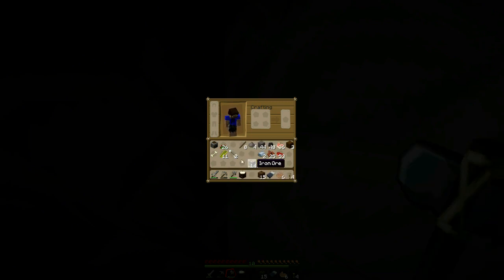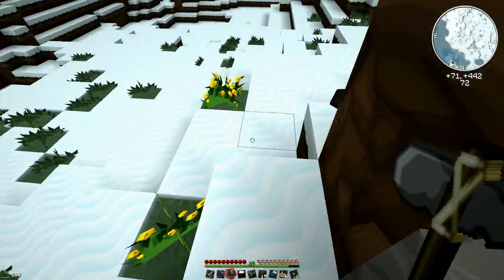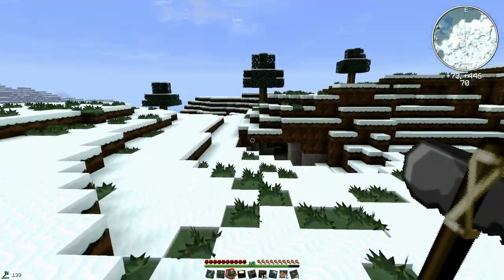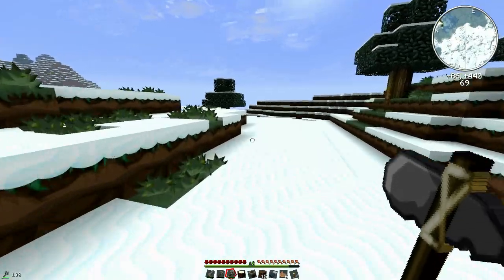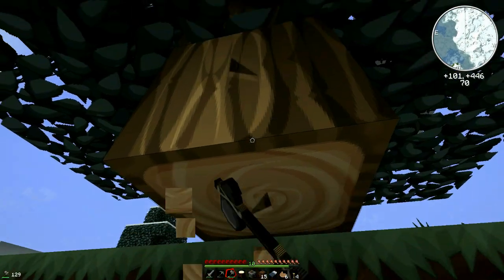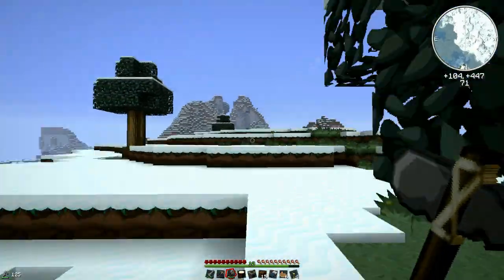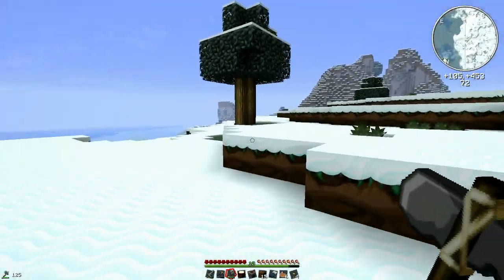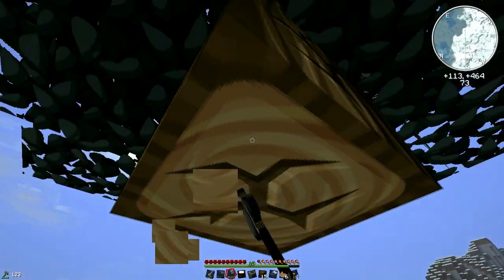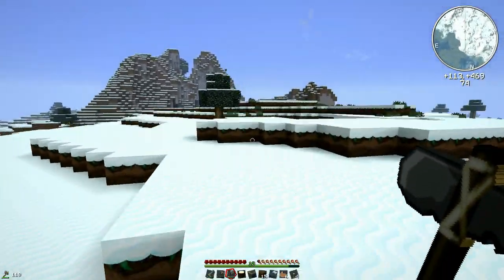East is towards the sun, let's keep going. There's ocean out there. I'll chop down this tree — I need a bit more wood. Since it's pretty sparse up here you've got to grab it when you see it. Oh, there's pumpkins — sweet!